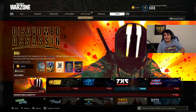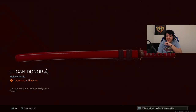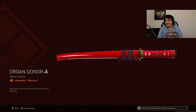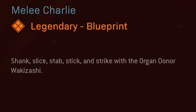What we're covering today is the Disavowed Assassin Bundle — introducing the first blueprint for the Wakizashi melee weapon. Measure once, cut twice with the Disavowed Assassin Bundle. It's 1600 COD points and it looks freaking amazing. The blueprint is a melee blueprint called the Organ Donor, and this thing looks freaking crazy. It's a full-on red sword — basically the kind of sword a samurai would use. It's all red, which looks clean. It says: Shank, Slice, Staff, Stick, and Strike with the Organ Donor Wakizashi.